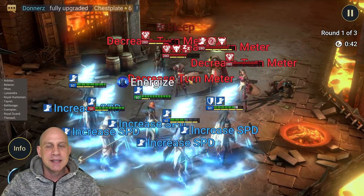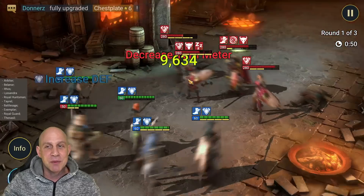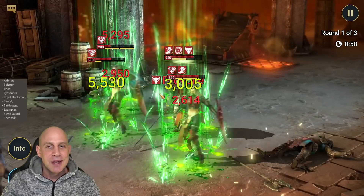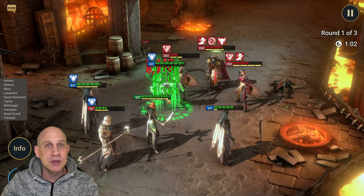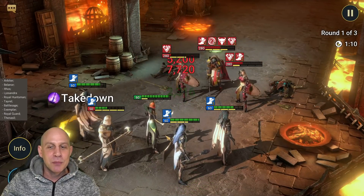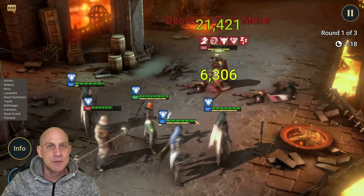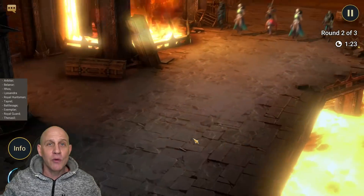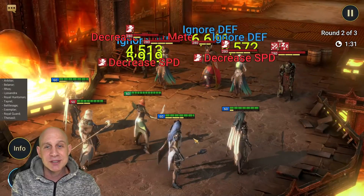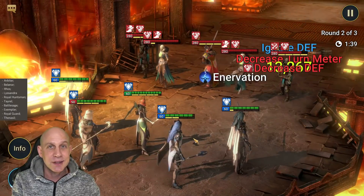These guys right here - that's all we have. I didn't want to bring in Arbiter unless we had to. We could have brought in Ethos for more damage on the waves, but not everybody's gonna pull Ethos. Let's bring in champions you might have pulled this weekend. Tyrell and Royal Guard are two of the best champions in the game - hands down for everything we do. Even over legendary champions. When you talk about progression through dungeons, a Tyrell and a Royal Guard can get you a long way and are still used by people who have all those crazy legendaries.